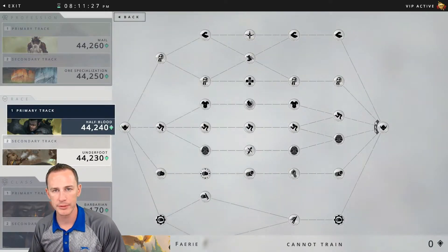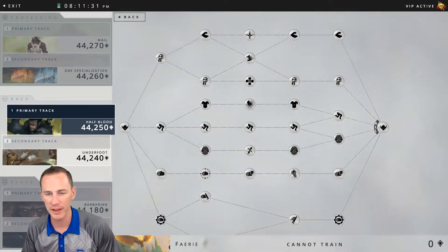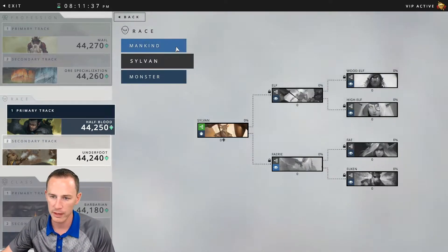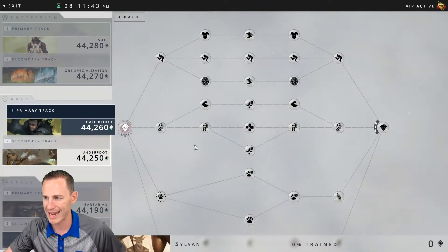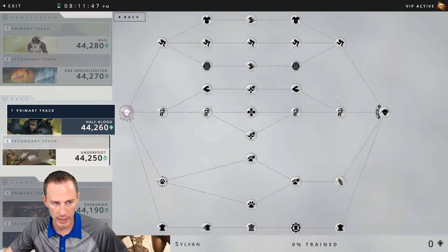Welcome to the live stream over at twitch.tv/dioko. Today we're going to bring you the Fey class and what you get from the skill tree. The Fey class is under the Sylvan tree — Tier 1 is under Sylvan — so we're going to hop right into that and go over the stats that go along with the Sylvan stuff.